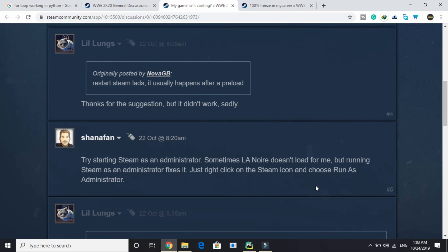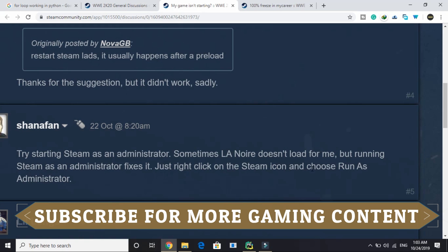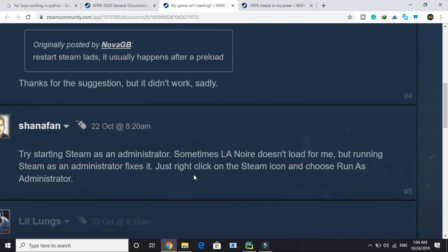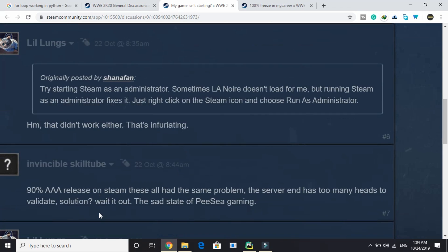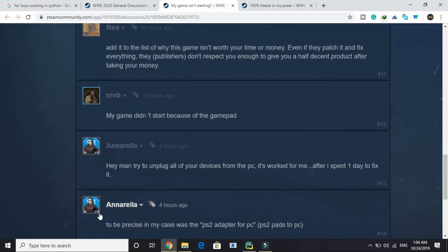The next user has written: try starting Steam as an administrator. Sometimes the game doesn't load, but running Steam as an administrator fixes it. Just right-click on the Steam icon and choose to run it as an administrator. This is also working for only some users, but you can try doing this. Now let's come to the last two workarounds, which are really the important ones.